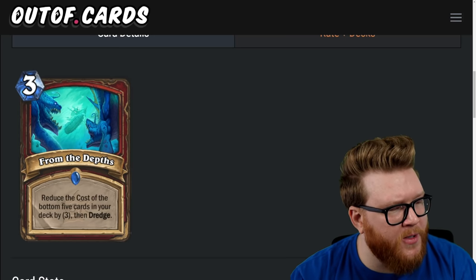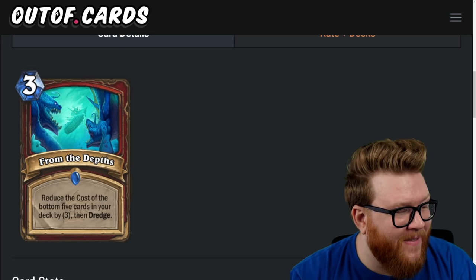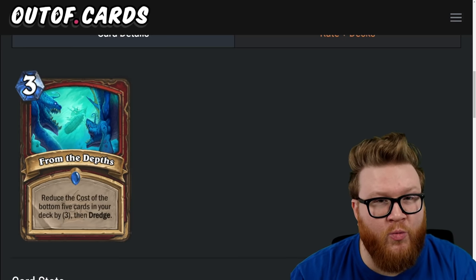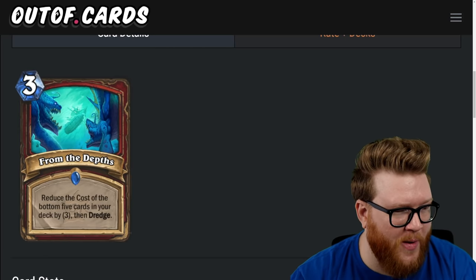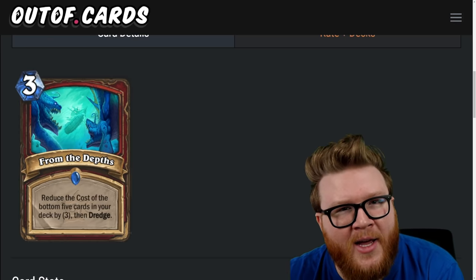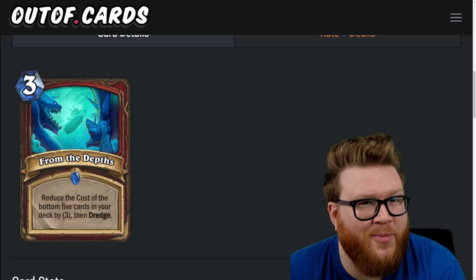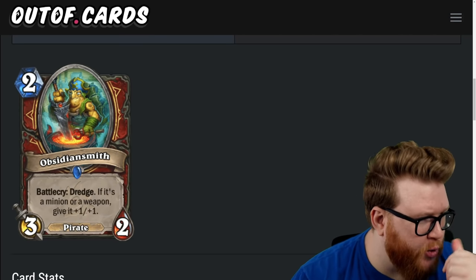For Warrior, here's From the Depths, a new three-mana spell: reduce the cost of the bottom five cards in your deck by three, then dredge to pull one of those cards to the top. This is a fifteen-mana cost reduction for three mana — pretty crazy. There are lots of dredge tools like Sir Finley to grab those five cards right away. Put some colossals at the bottom, reduce all their costs, get five really cheap colossals in hand. There's a million things you can do with this, and you can play two of them. Five-star card potential for sure.